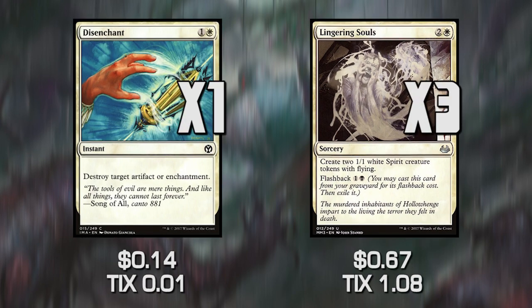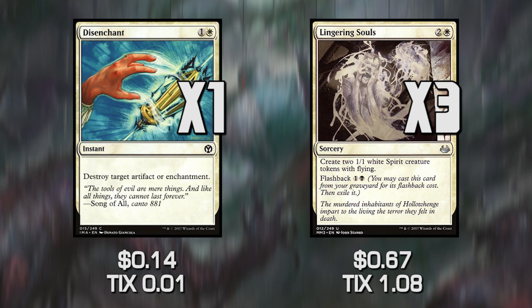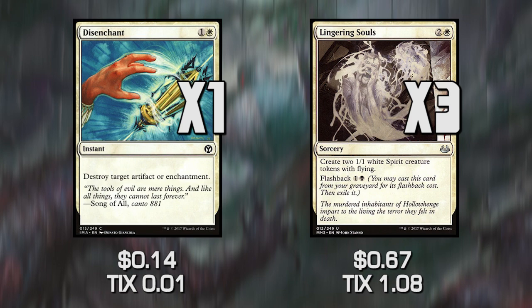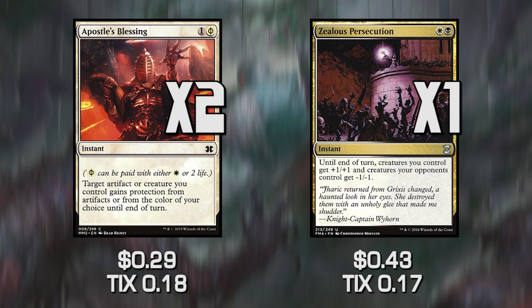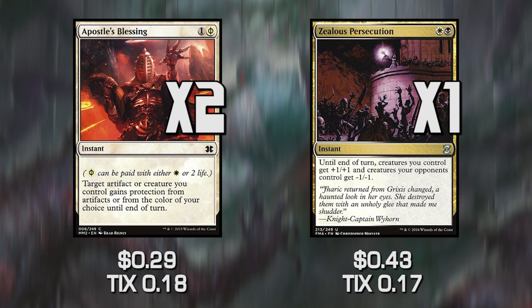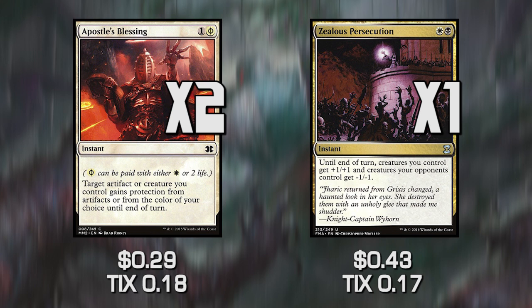We also have Disenchant and Lingering Souls. Disenchant blows up artifacts or enchantments — stuff like Ensnaring Bridge would be great to get rid of. Lingering Souls may look strange in the sideboard, but it lets us deal with Liliana and other go-wide strategies where we need quick blockers or something to sacrifice other than our giant 7/7 creatures. Zealous Persecution lets us wipe tokens, elves, and merfolk off the table before they get out of control, and can also pump our stuff for extra damage. Apostle's Blessing provides protection against black-red decks — things like Kolaghan's Command are really scary, and Apostle's Blessing lets us protect our Torpor Orb or big creatures in response.